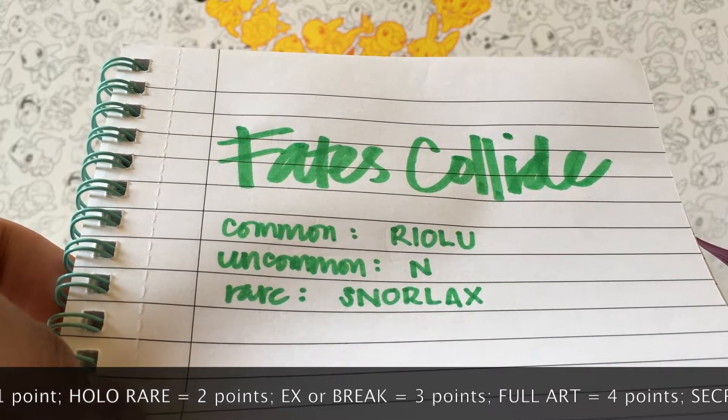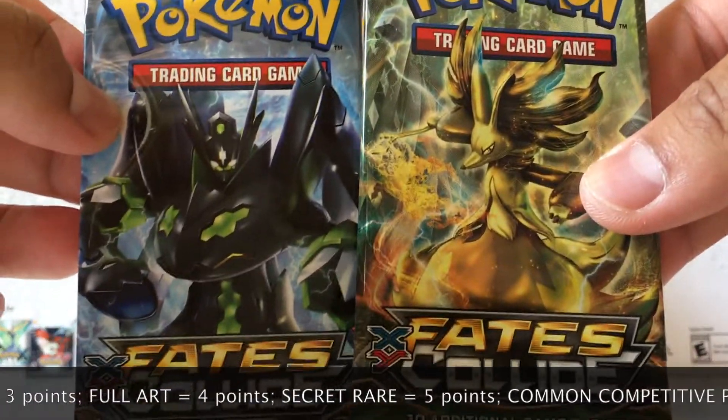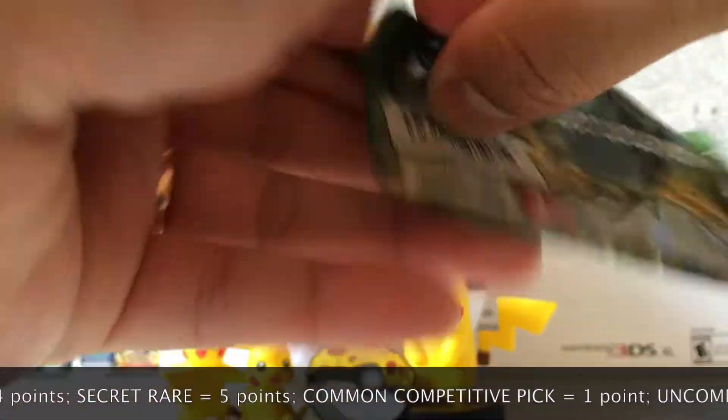My picks are Riolu, N, and Snorlax is the rare. So hopefully we get something out of these two packs. We'll start off with the Delphox.